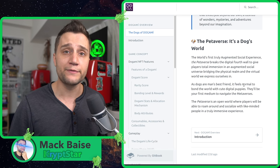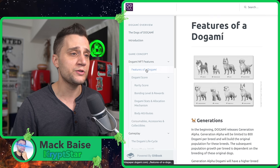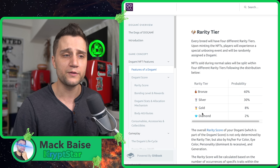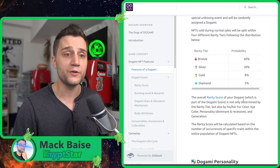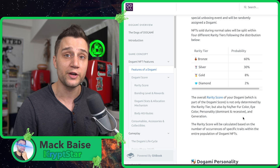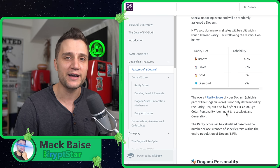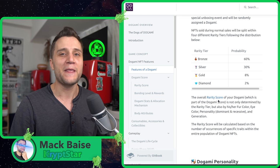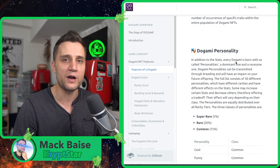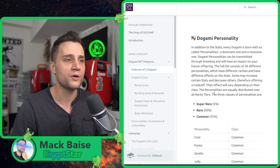I'm very bullish on Dogami. Sadly I didn't get any diamonds, but I found out I got a few gold rarity levels within the silver tier. The rarity tiers are bronze, silver, gold, and diamond. The overall rarity score is not only determined by the rarity tier but also by fur color, eye color, personality, and generation. Just because it's diamond doesn't mean it's expensive — a lot of golds can have the same attributes and rarity level as diamonds, they just don't have the diamond icon above their head.